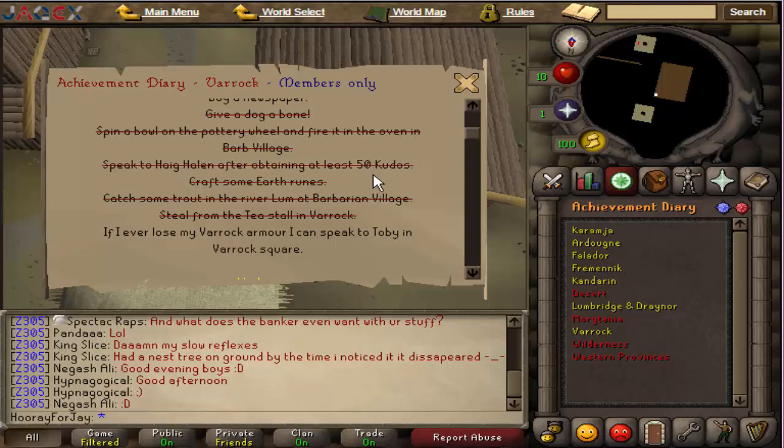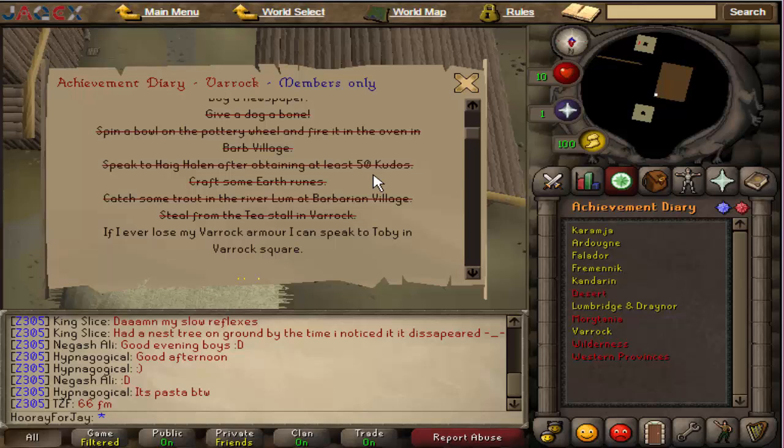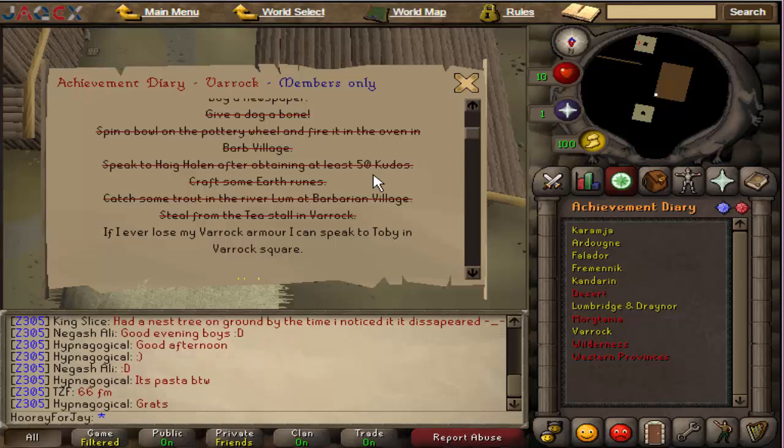50 kudos can pose quite a problem. The easy way to get it, if you don't have 50 kudos already, is to complete the Dig Site quest, then talk to the guy in Varrock Museum. You can clean some finds, and there are guides all over Google on how to get more kudos. After you've done the Dig Site you can gain up to 75 kudos just by cleaning finds — so that's very simple.